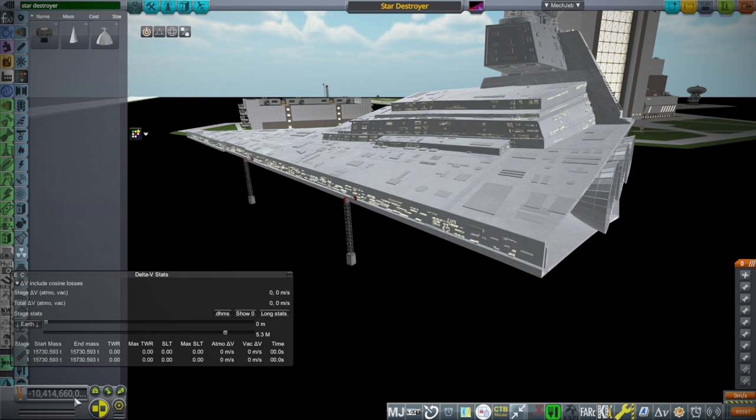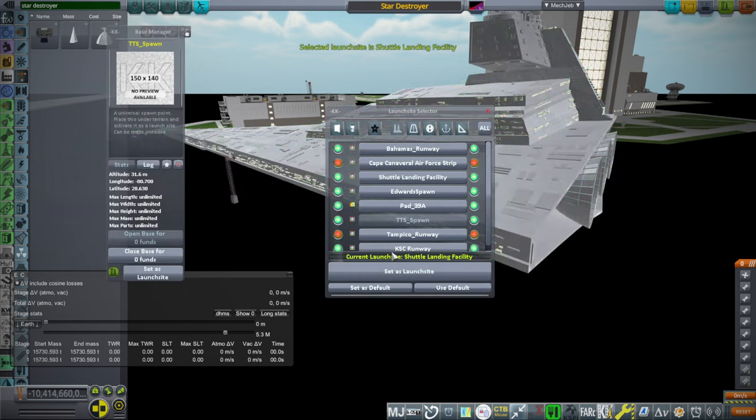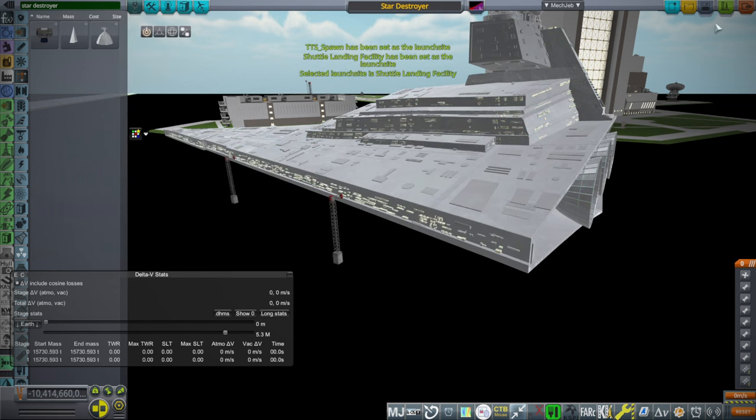The negative cost is... there's definitely been an overflow. Remember I told you I was morbidly afraid of overflows? Well, clearly the cost has had an overflow — nothing in here has a negative cost, but it ends up negative because it overruns some number. Anyway, let's see how this goes. We should be on the shuttle landing facility, but let me do the dance with Kerbal Constructs to make sure it knows that.